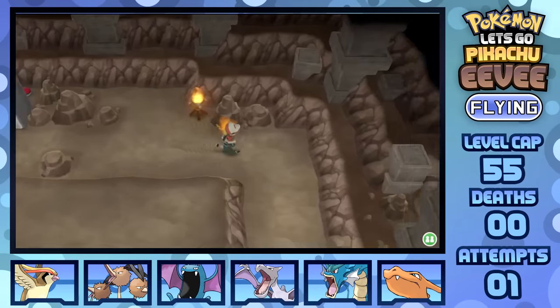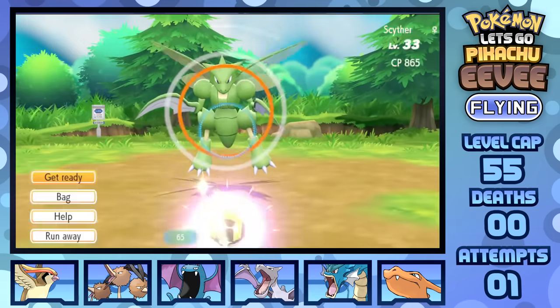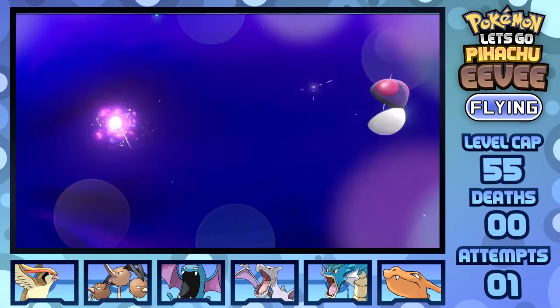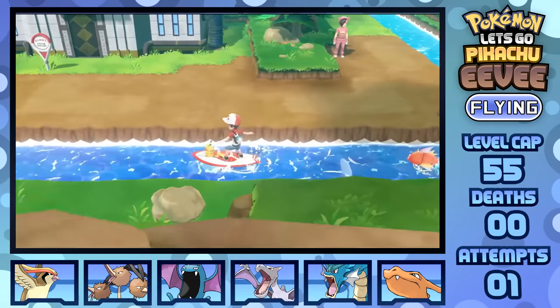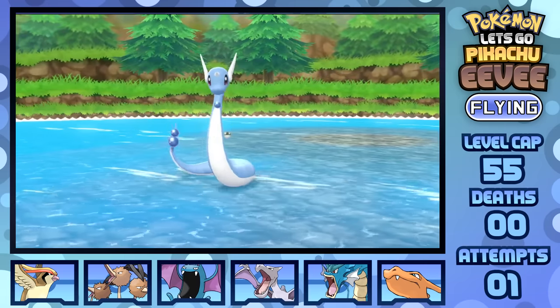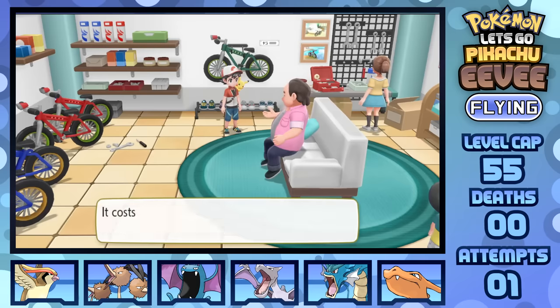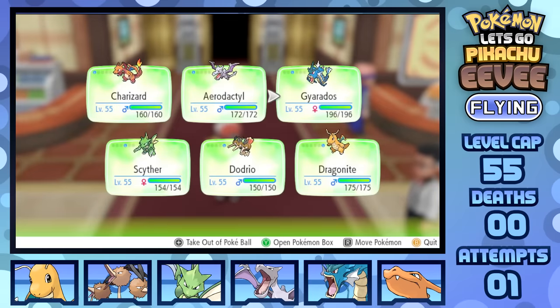One Victory Road trek later and we've arrived at the Pokémon League. Before going in, there are two encounters I'd like to grab: firstly on Route 15, there's a 1% spawn of Scyther. You know how long it took for Scyther to appear? 45 minutes. That sucked. But at least I grabbed it, and over on Route 10 — Dragonair. Didn't expect to get that over Dratini, but it popped up within only three minutes. I grind everybody up to level 55, getting Dragonite, and five Heart Scales from Cerulean City for the move relearner. My final team is Charizard, Aerodactyl, Gyarados, Scyther, Dodrio, and Dragonite.